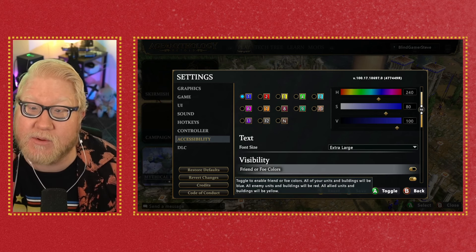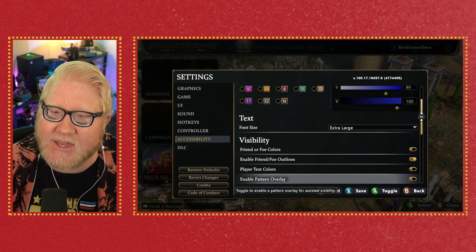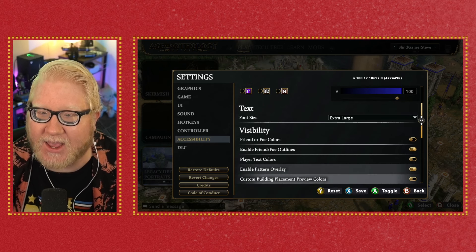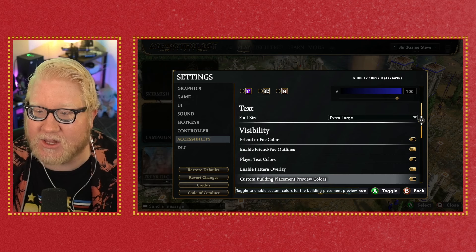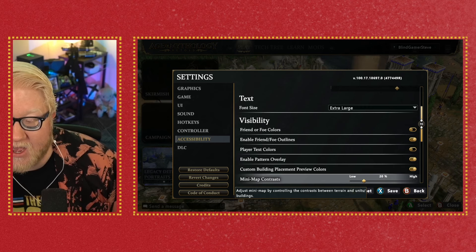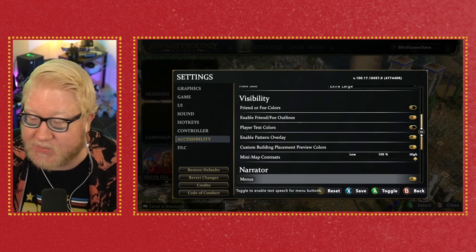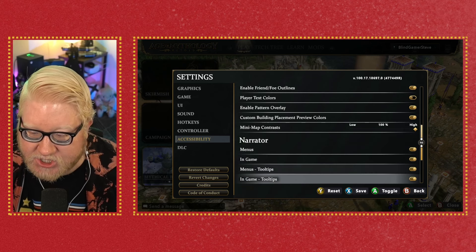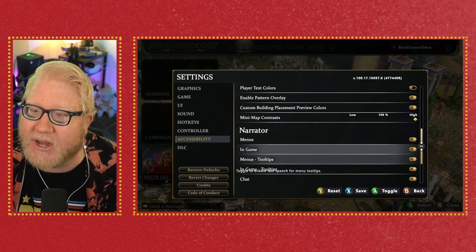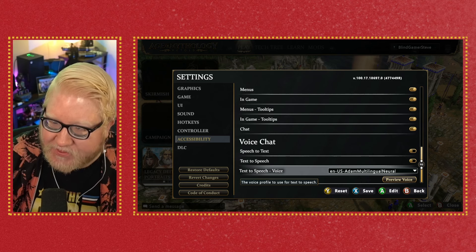In the accessibility menu, you have the ability to change colors for color blindness, which is great. There's also a sort of high contrast mode where you can apply a color to enemies and to your own people. Essentially, your people get a green or blue color on their tunics or armor, and enemies appear in red — but you can set whatever colors you want. You can also set the minimap contrast and configure what the narrator reads out to you, which is a neat touch.